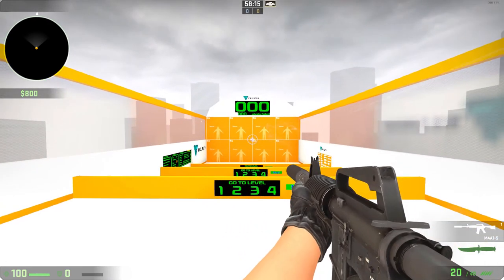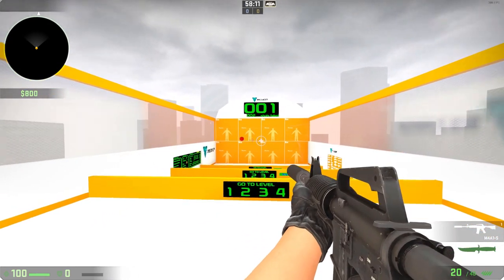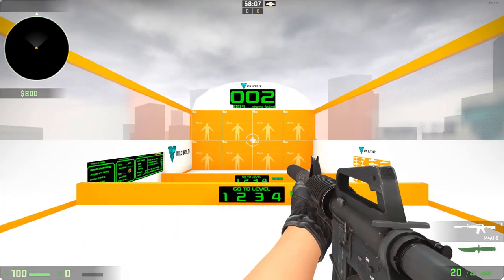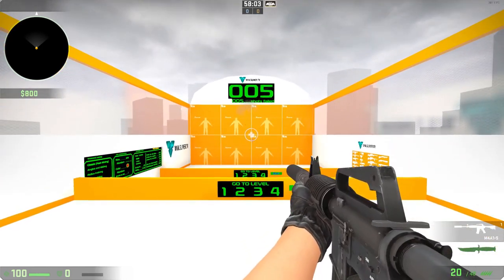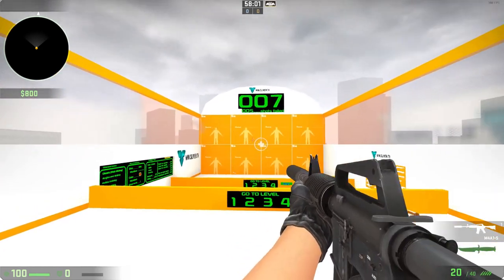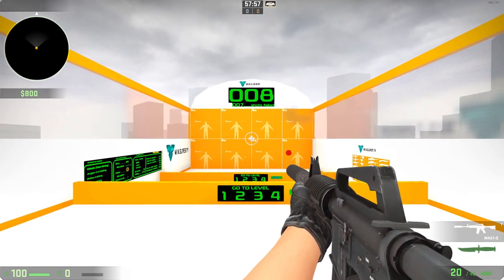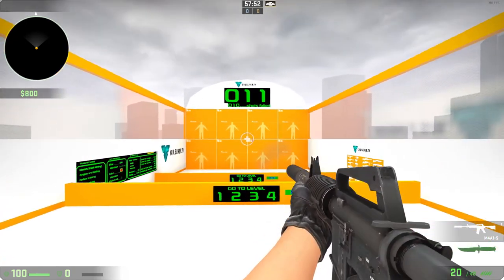Okay, part 2: flick aiming. This is not really an aspect of aiming like regular crosshair placement or anything like that. It's more of a tool that you can use. For example, if you're going into a room and you're aiming at the centre and there's a guy to the left, you're not going to be aiming there — so you're going to use flick aim to snap onto him and kill him. In a way, that's improving your aim.